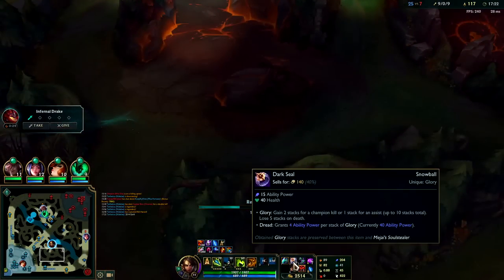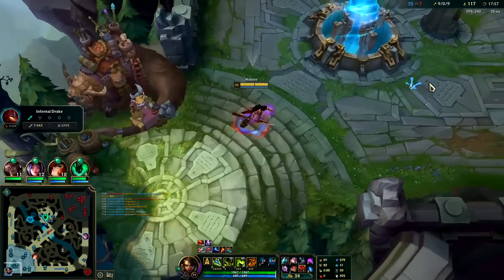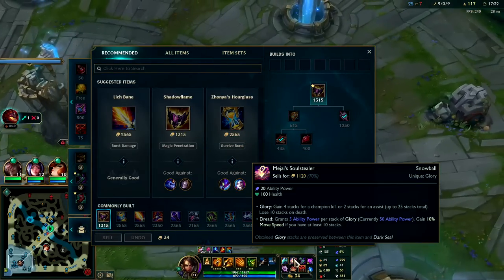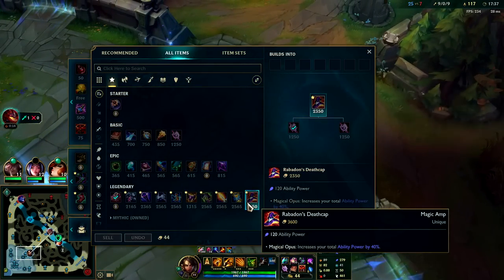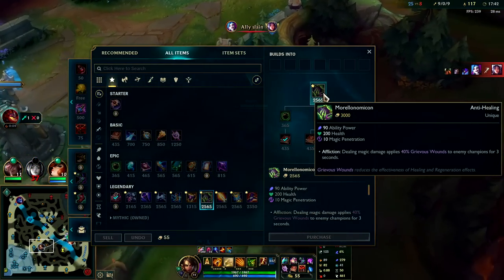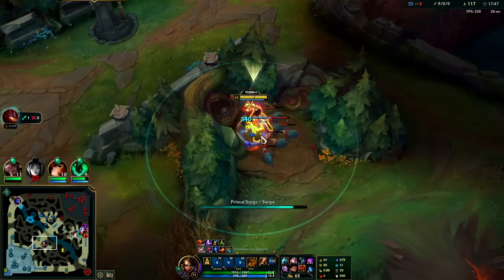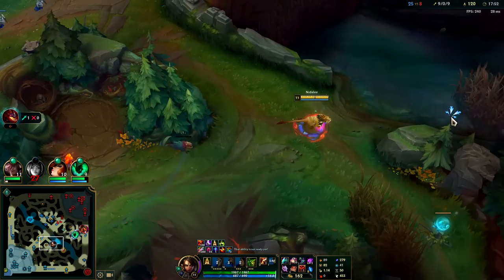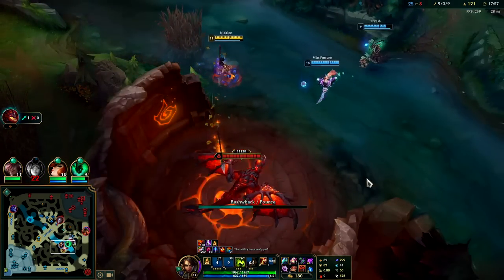I'll reset — we're sitting on full Mejai's, 10 stacks. Then we'll look for Shadowflame. If you're not super far ahead after your Night Harvester, you wouldn't go for Mejai's — instead push for something like Zhonya's into on-hit items. That's a really safe option. Or if they have a lot of healing — Swain, Soraka, Mundo — you could even go Morellonomicon second or third item. We're pretty far ahead though, so that would be kind of a waste. One Q can basically kill somebody if it hits them at full range, even if they're full health.